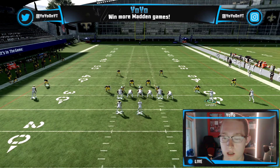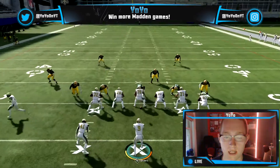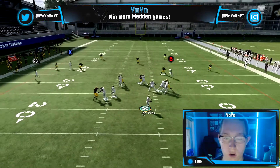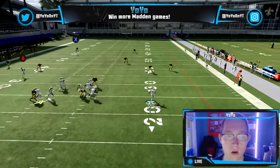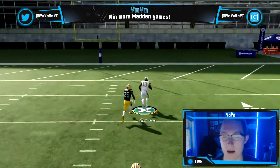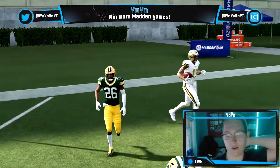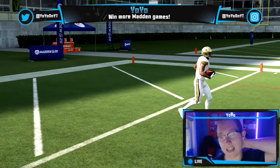We're going to run this play with a Cyber Tech motion to the right. Motion the RB receiver out to the left, then hike the ball. What you're looking for is that safety coming down — as you can see, easy dot to Michael Thomas and that's an easy touchdown. Make sure you have your best or fastest receiver on that left side.